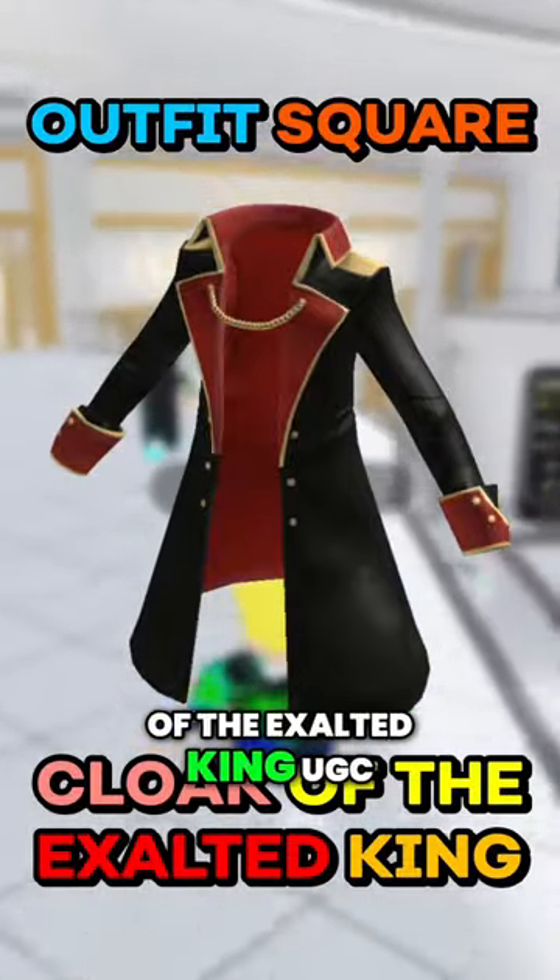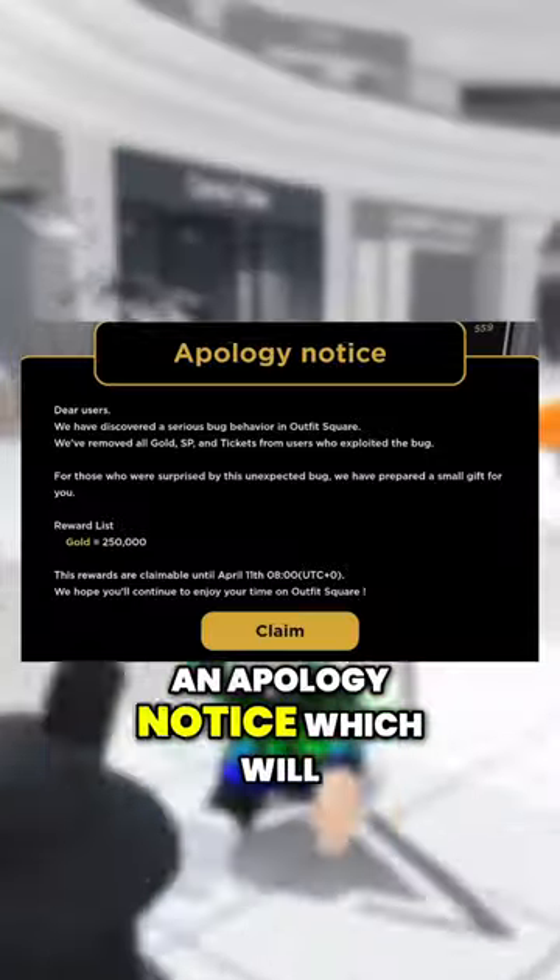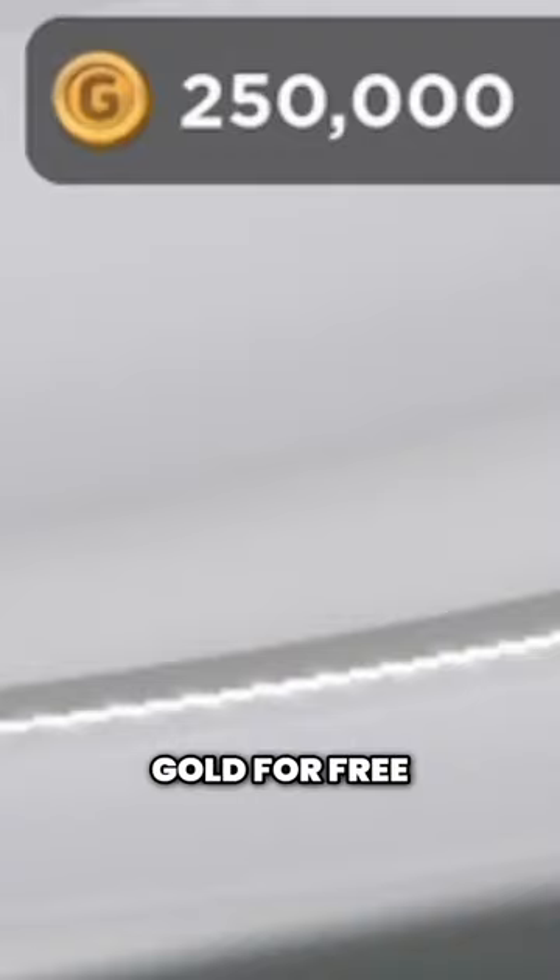How to get the Cloak of the Exalted King UGC in Outfit Square. When you join the game, you should see an apology notice which will give you 250,000 gold for free.